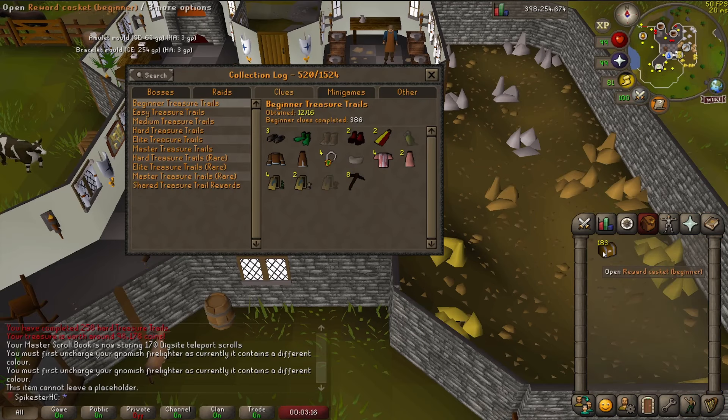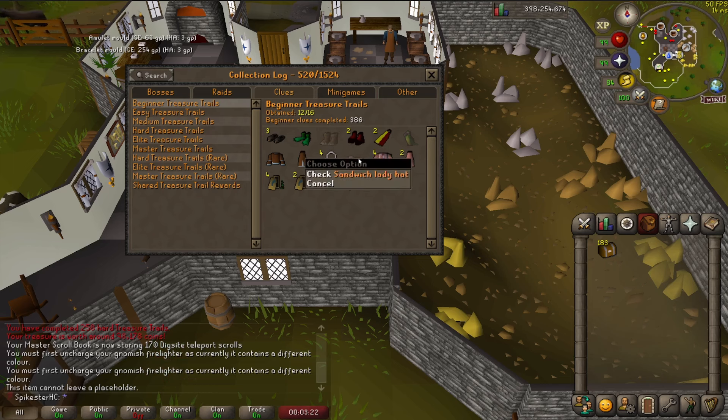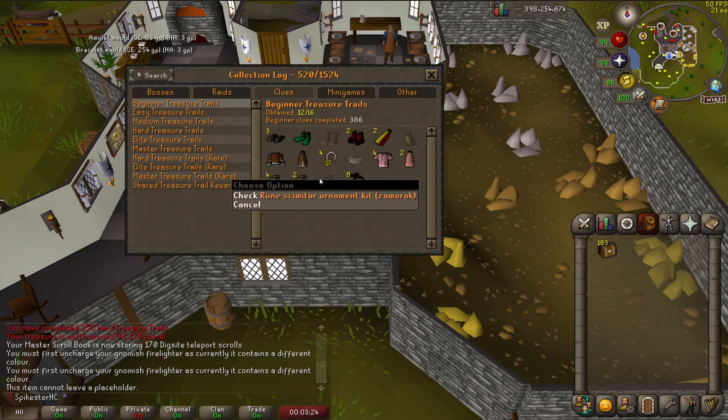I've got quite a lot of beginner caskets stored up and there are four items left for me to get: the bare feet, shoulder parrot, sandwich lady hat, and the Zamorak ornament kit for the rune sim. I'm going to hopefully get at least some of them here.